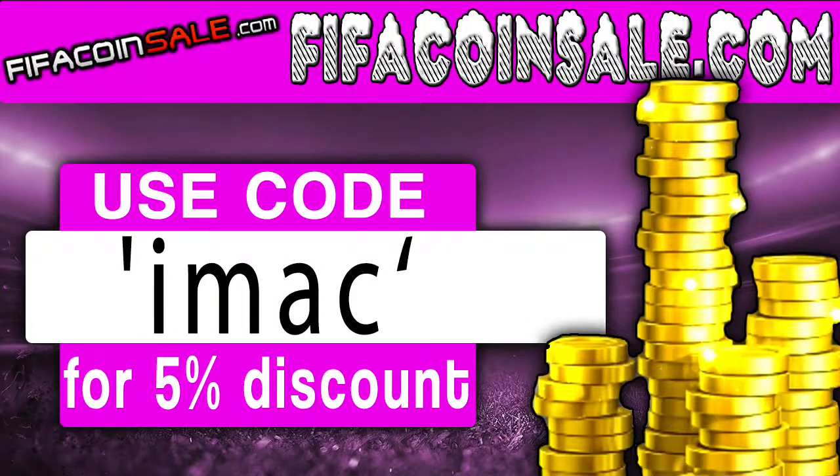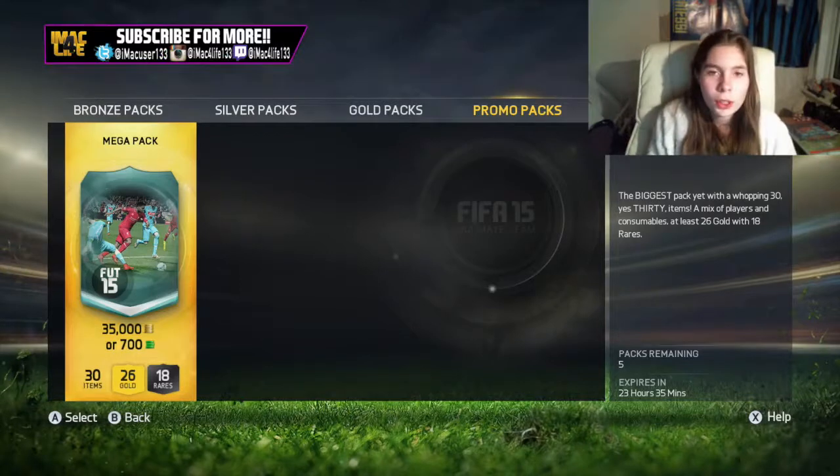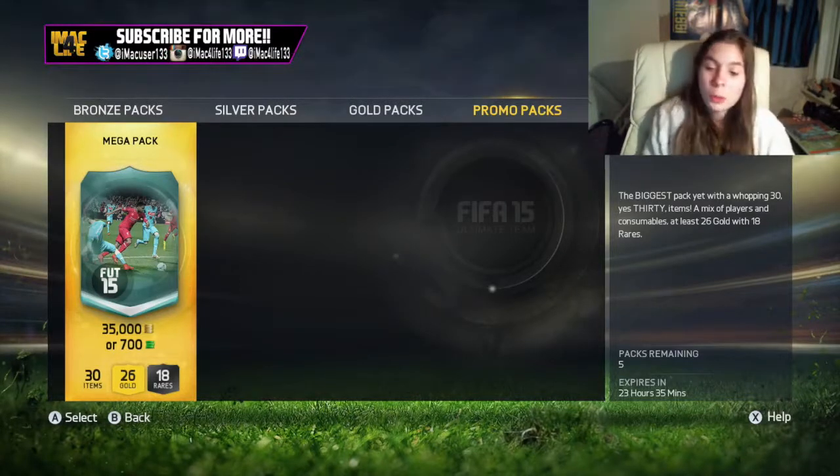If you want any cheaper label coins, go to fifacoinsale.com. For the fastest delivery, use code IMAC for five percent off your order. Hey guys, welcome back to another video. Today we're gonna do another pack opening.